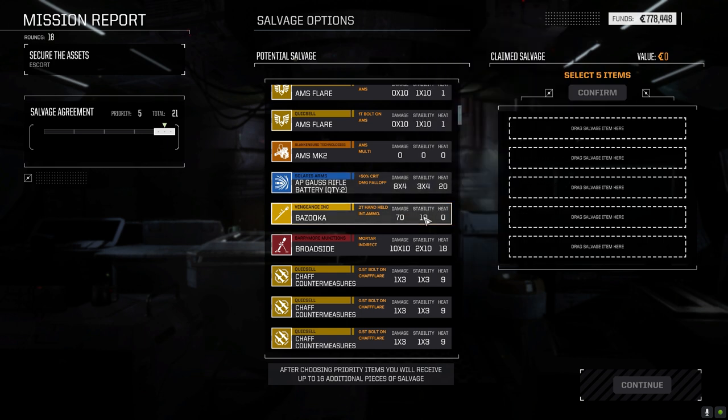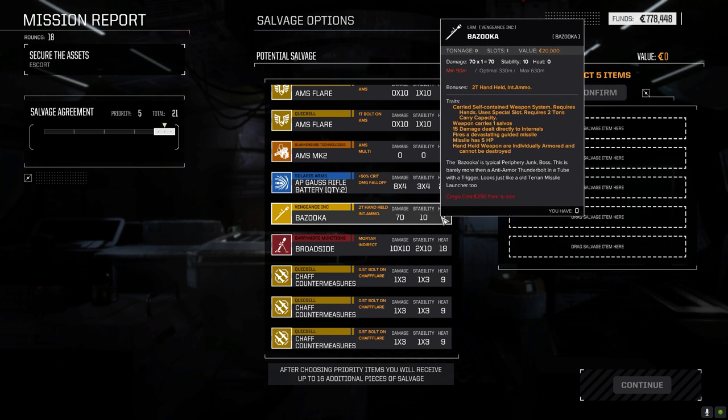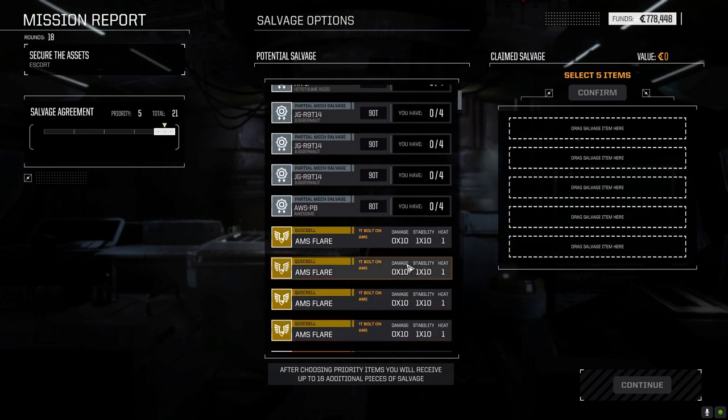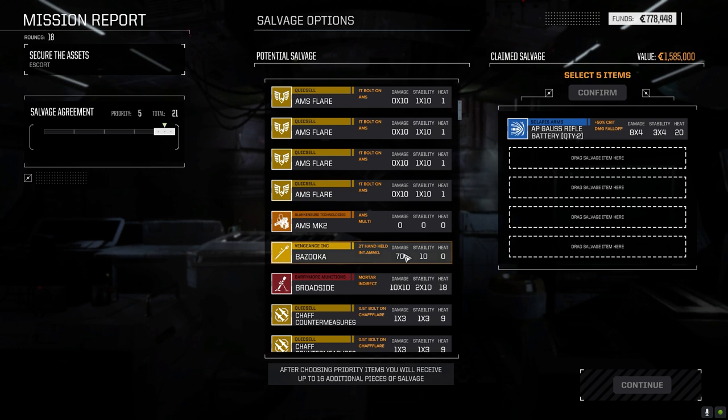A Bazooka — what the hell is this? Single shot, 2-ton handheld internal ammo. Missile has 5 hit points, 15 damage dealt directly to internals, carries 1 salvo, 1 shot. Yeah — 2 tons. So it's kind of interesting — 70 damage, not bad if you didn't have anything else. Broadside — we had one of these, it never really worked for me. Like I said, we need C-bills. Three pirate Gauss rifles at 4.5 million each. Looks like a lot of handheld items — there's two of these, I think that's 1.5 each, so maybe 3 million.